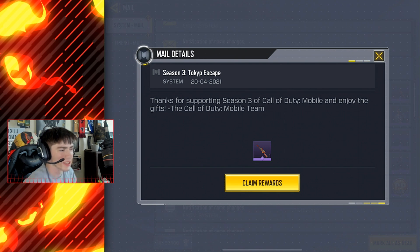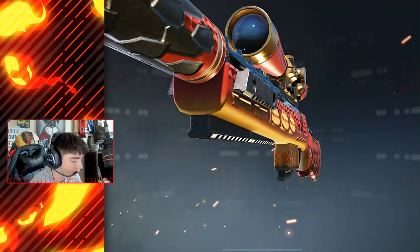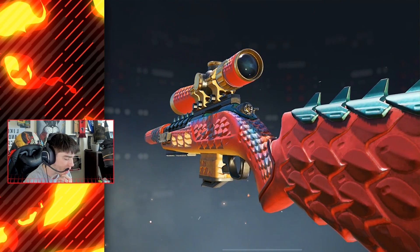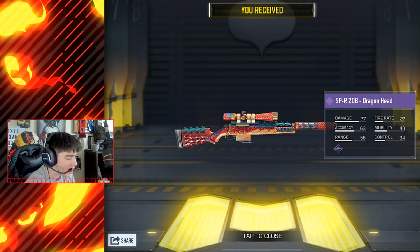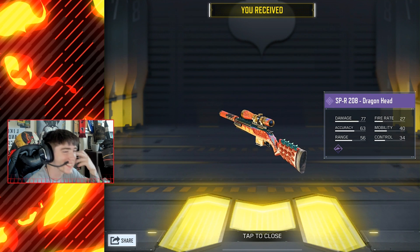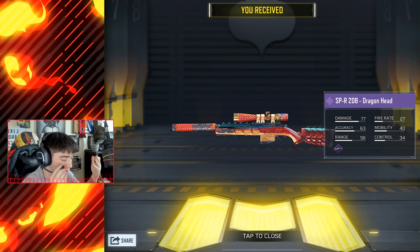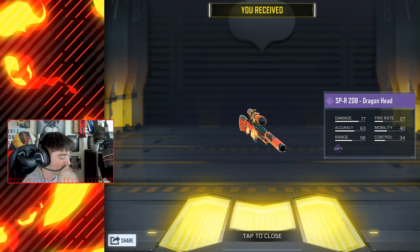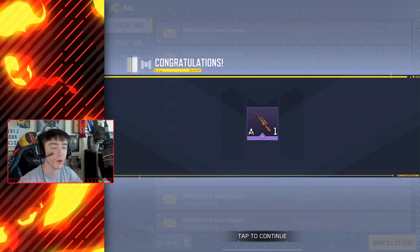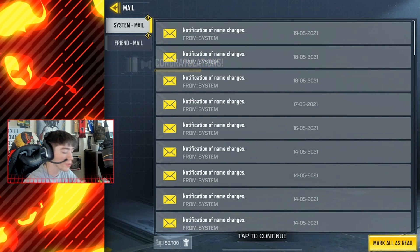Now we got the brand new — hold on, we gotta get rid of these name change notifications, I never opened them. Looks like we got a brand new sniper. I'm not sure — this could be the... no, the SPR. I was about to say the M4, but it's not in Call of Duty Mobile. Definitely pretty cool — the brand new SPR Dragon Head.